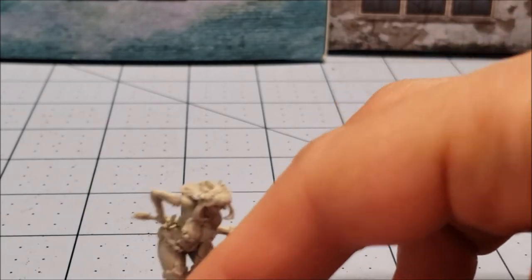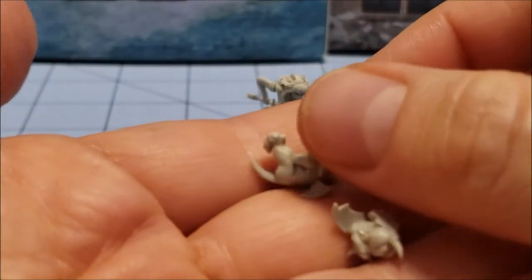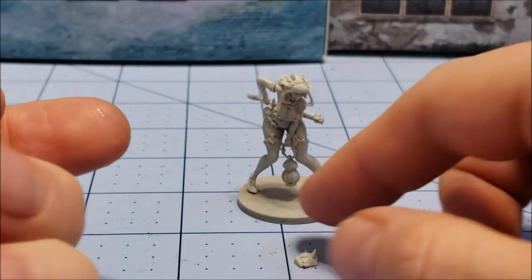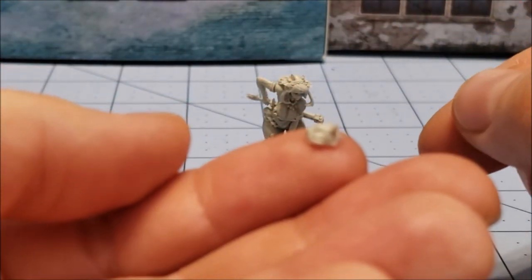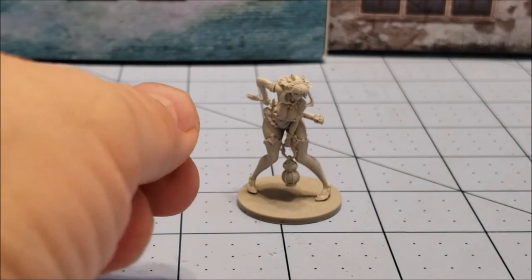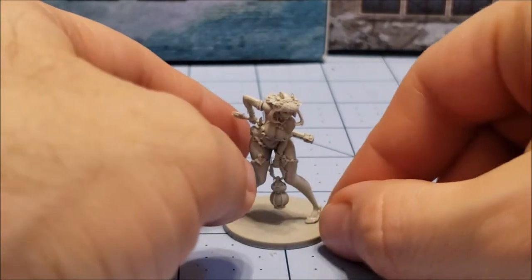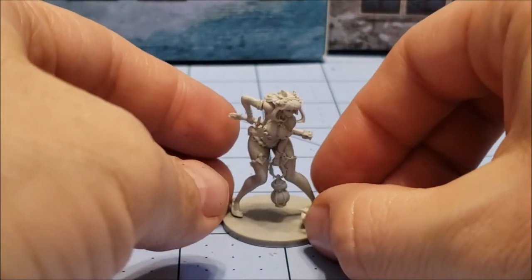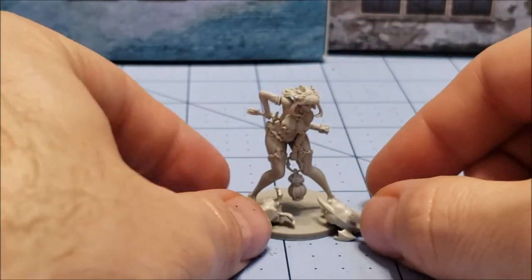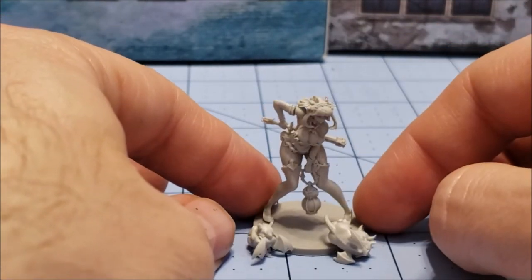There are a couple of extra pieces I did not actually include yet — these little demon minion things. There's two of them: one is grabbing his crotch, one is laying on his back, and then there's the top part of the head of one. I'm assuming they all go on the base; I don't know where I'm going to put them. I'm thinking I'll put one of them near the foot to help support it and put a little bit of super glue next to them. I don't like texturing up my Kingdom Death bases — I like them gray and nondescript, other than if they have a scenic base. I'm really weird about that.